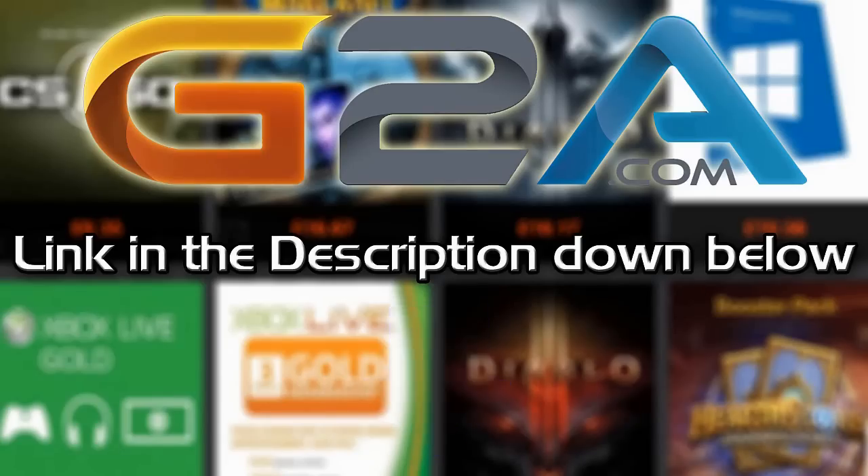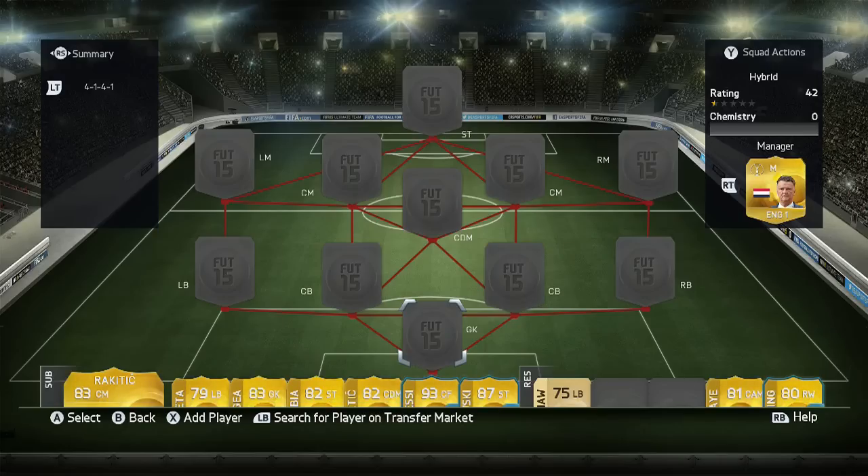If you want cheap Microsoft points and game codes, check out G2A.com — links in the description below.